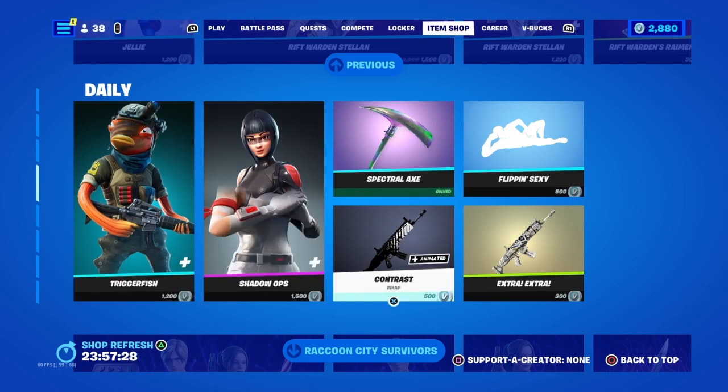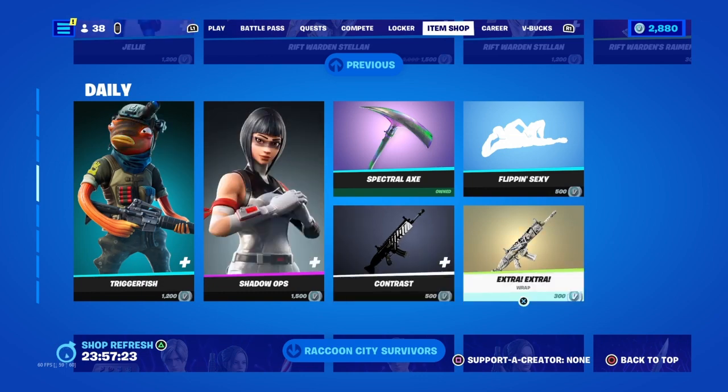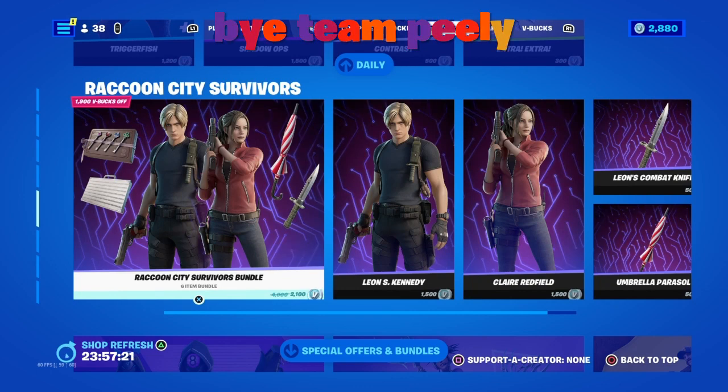The Spectral Axe, Big Axe, Flippin' Sexy Emote, and we got Extra Extra Wrap, and we got the Raccoon City Invaders Bundle for 2,000 V-Bucks.